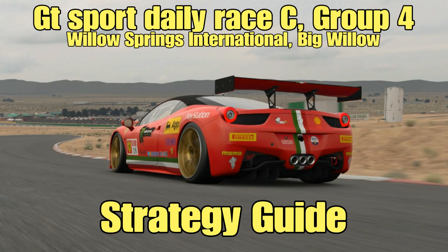Hello everyone and welcome to another video. We are back after last week with a fully fledged Daily Race CA Strategy Guide. This week we are visiting Willow Springs International Raceway in the US of A, and we are in Group 4 machinery.